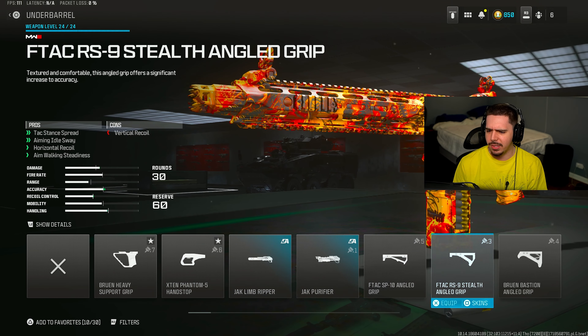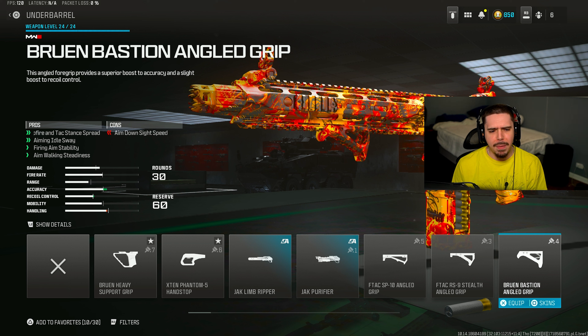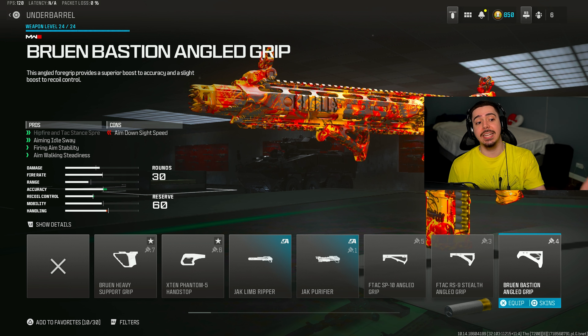I then threw on an Under Barrel — it's the Bruin Bastion angled grip. It's very weird, something I've never used before, but it gives you hip fire and tac-stance spread, so you can spray from the hip and be very, very accurate at that.